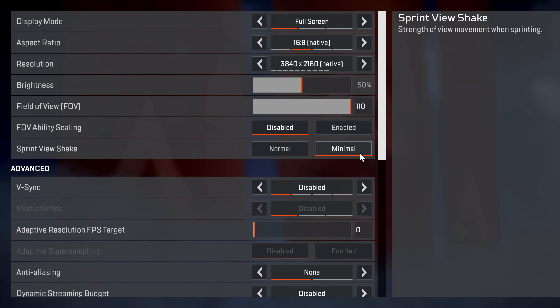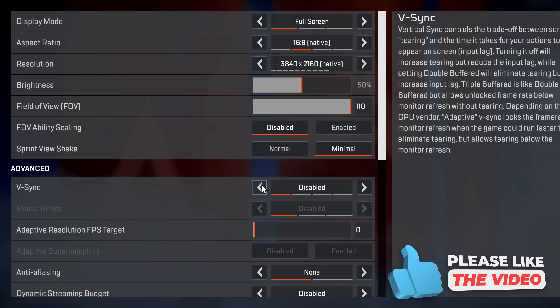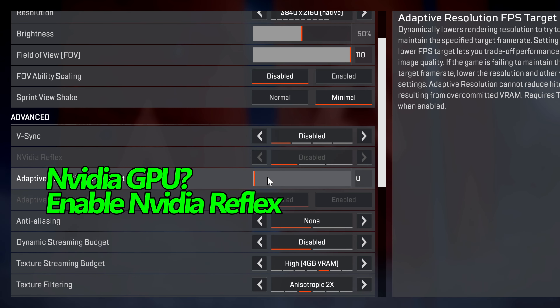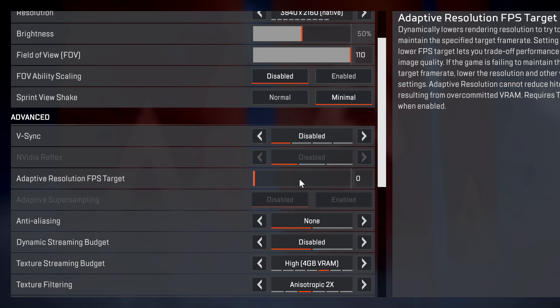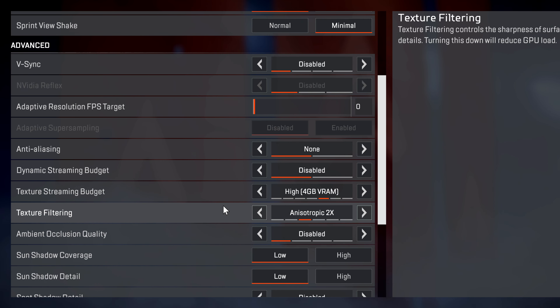Front view shake — minimal. V-Sync will be set to disabled for everyone watching this video, even if you're utilizing G-Sync or FreeSync, because you always want V-Sync disabled in the game. If you want to disable anti-aliasing within the game, there is a quick option you need to adjust — set the adaptive resolution target all the way down to zero. You can then turn off anti-aliasing. You can keep TSAA on if you wish, but if you want to turn off AA, that is how you do it.